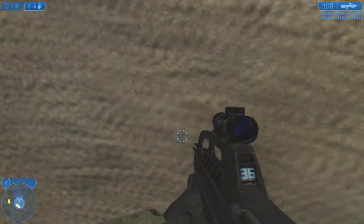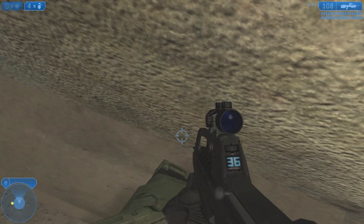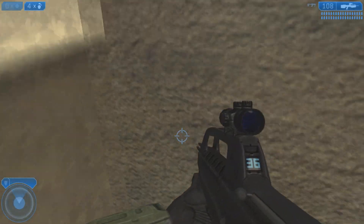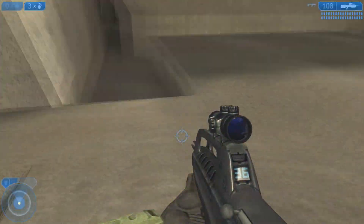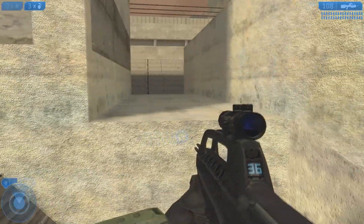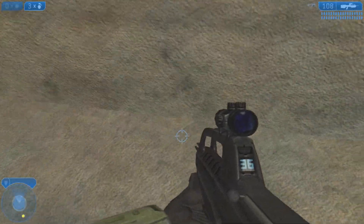You want to get up here, so you're gonna jump on this lamp. To get up there you actually have to do a grenade jump, because as you can see it's too far up. So you have to throw a grenade right there and then jump when it explodes. Then you jump over here and you need to do another grenade jump to get up here.